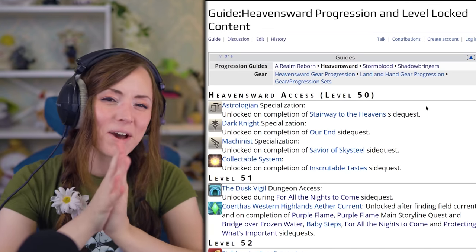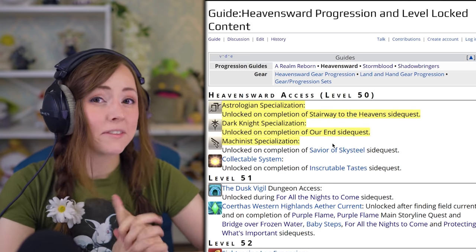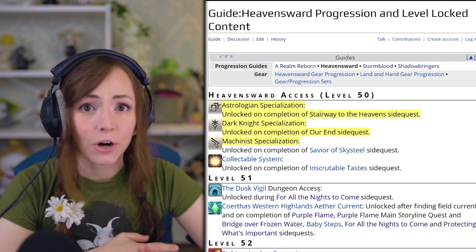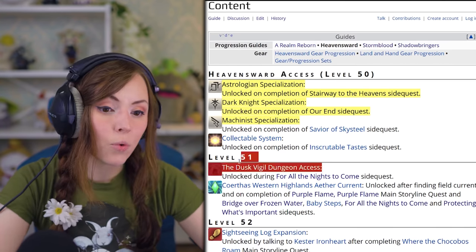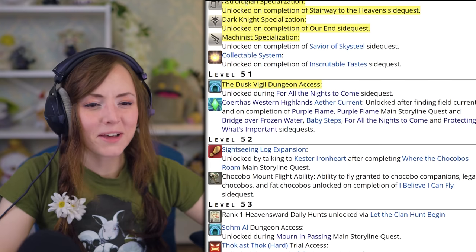Heavensward! At level 50, when the main story takes you to the Heavensward city, you can unlock the Heavensward jobs: Astrologian, Machinist, and Dark Knight. Then at level 51 there's a new side dungeon, the Dusk Vigil. Also at level 51, you can unlock flying in the Coerthas Western Highlands Heavensward zone.